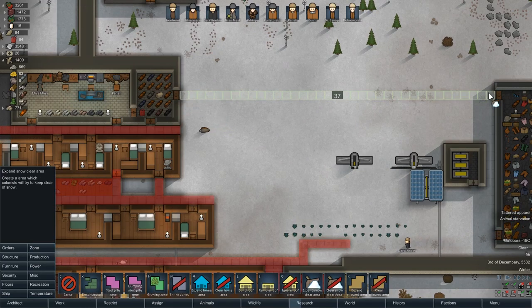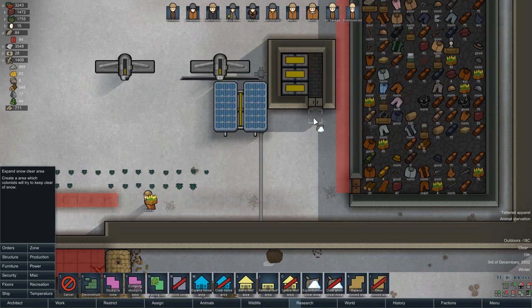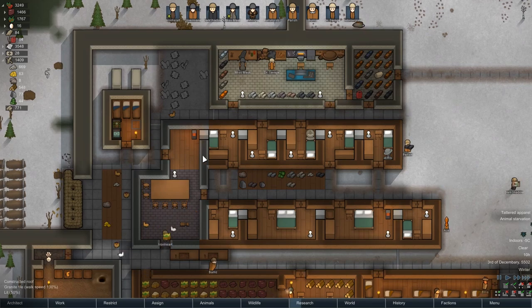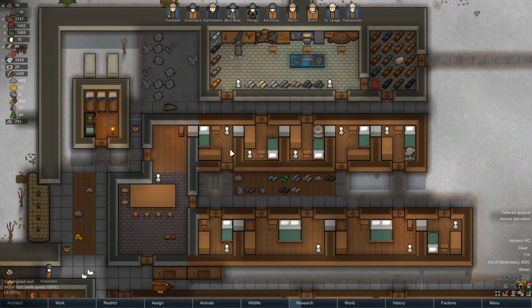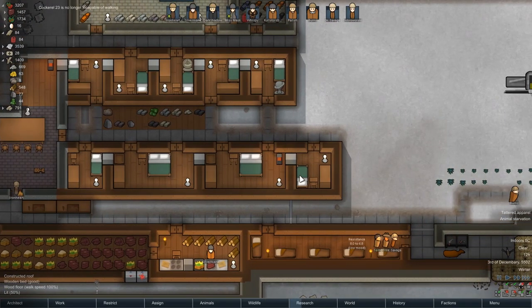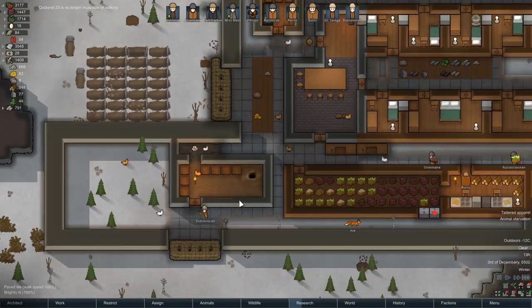Part of our clear snow area should probably include this walkway here. Ironheart's in a suit and frenzy - that's pretty great, I'm not complaining. I don't think one heater is enough for all this - we're gonna need a second one. I suppose I could band the heaters together eventually into one spot, but it'd be tough either way.